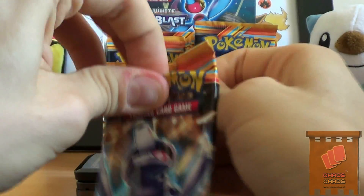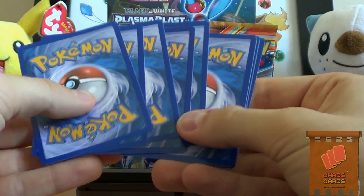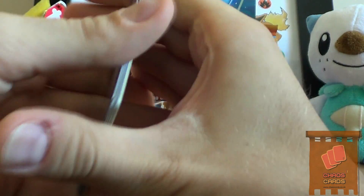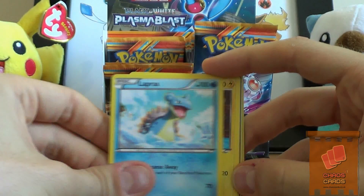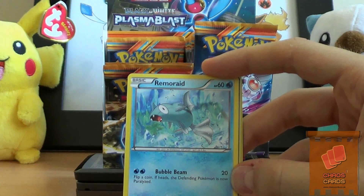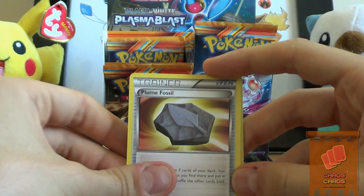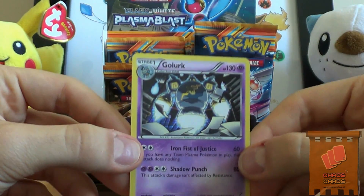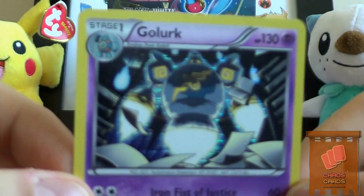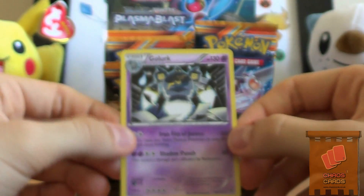I love the Jirachi full art but I doubt I'll pull him. We have Solosis, Houndour, Lapras, Dynamo, Remoraid, Glalie, Archen, Plume Fossil, Archen Reverse. Oh sweet - a Golurk Holofoil. You can barely even make out that it is. There you go, you can sort of see it there. Sweet, that's a really nice looking card.